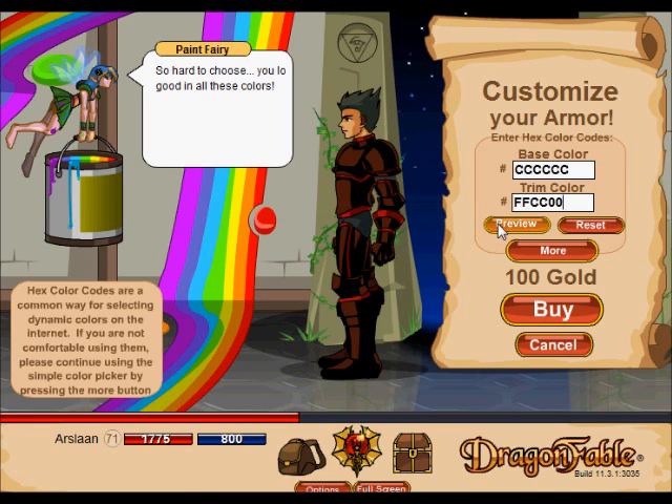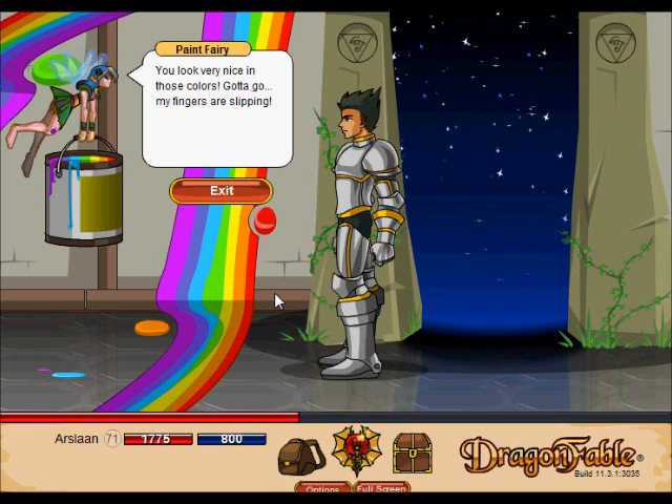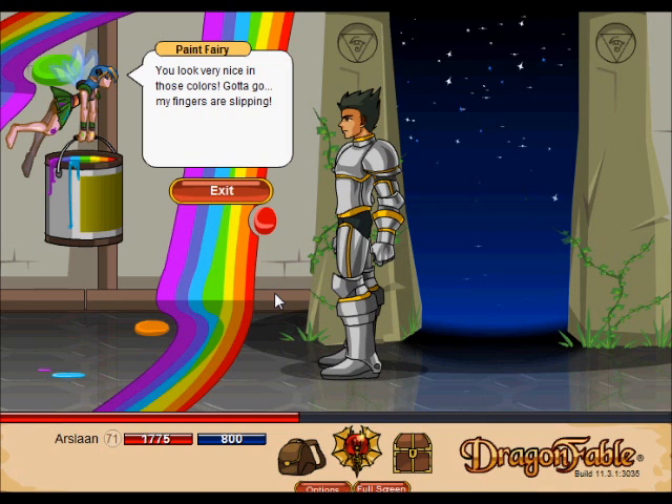You can click preview and then preview it before buying, and you can also click reset to take you back to your previous look — the look you already have installed. Remember, this is dragon amulet only. Click buy for a hundred gold — bam! I like the new room, it's more colorful.